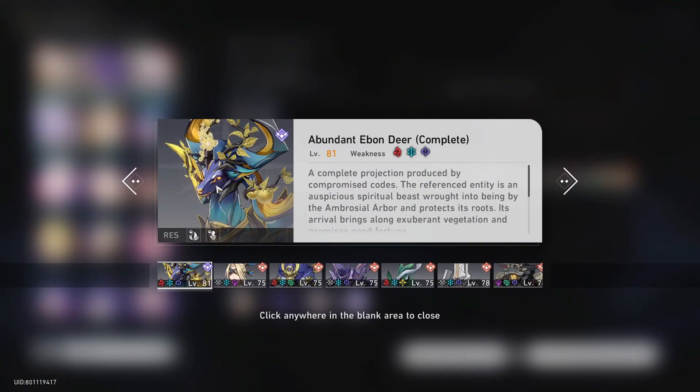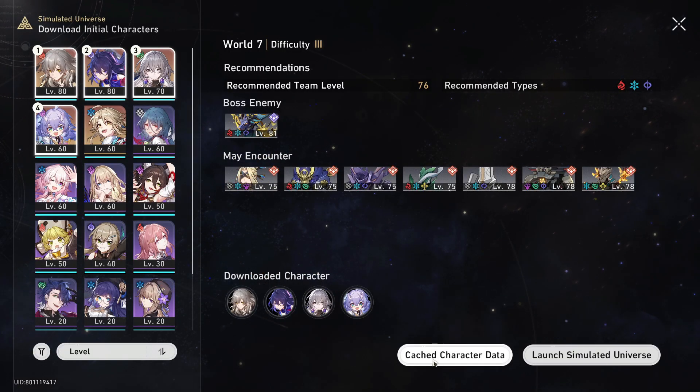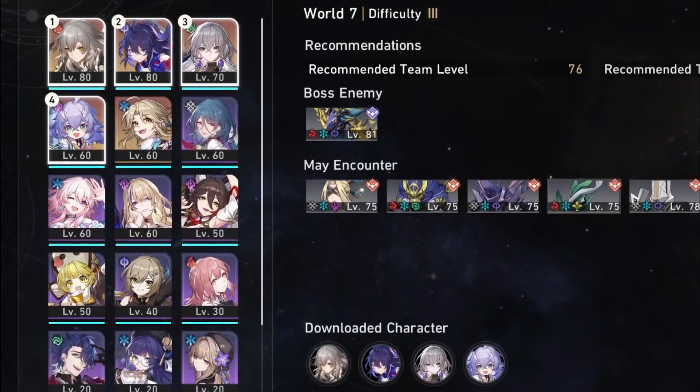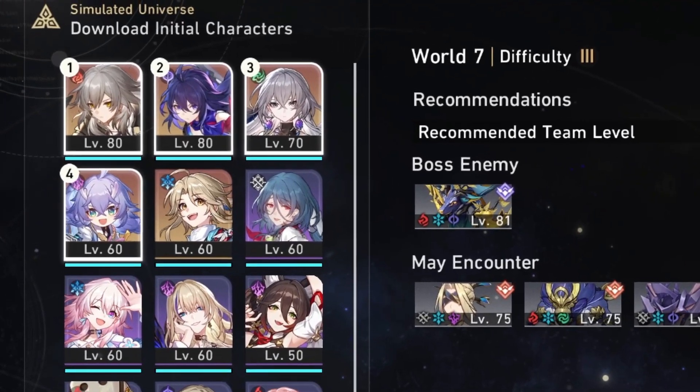Before building the team, you have to keep in mind that the boss has very high damage and also huge healing. You will need a shield in your team, a DPS, support, and a healer. For my team, I have chosen Fire MC, Stelle, Bronya, and Bailu.